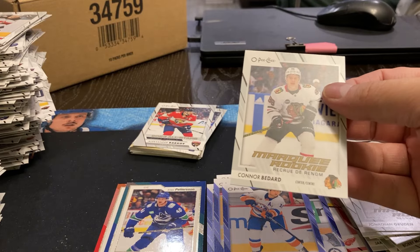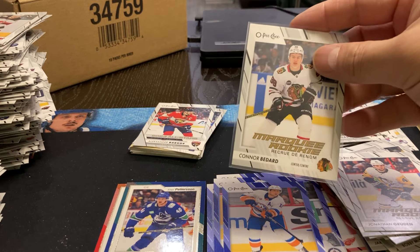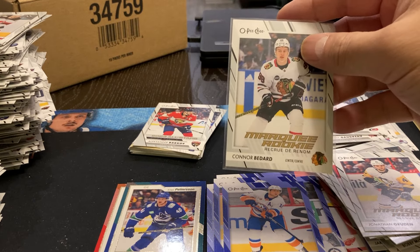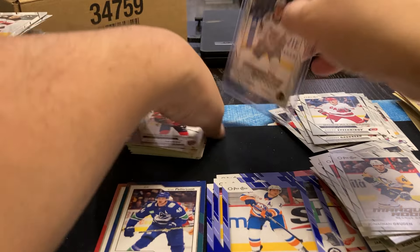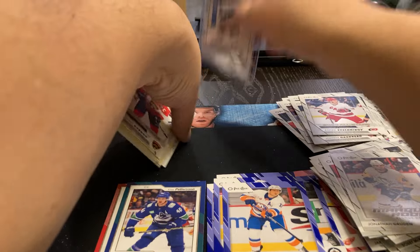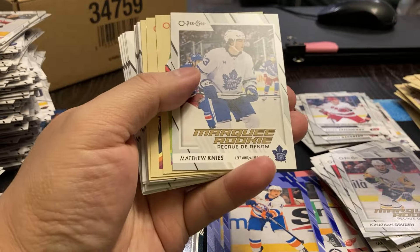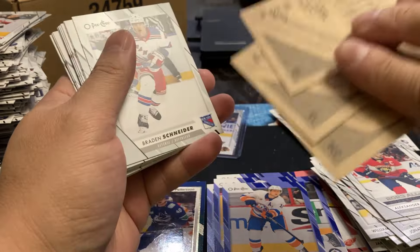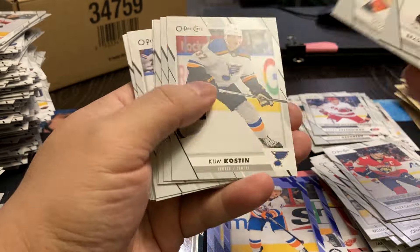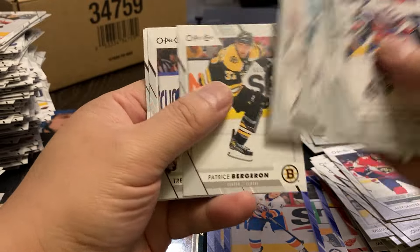We did it! Last pack mojo. Kind of saw the name Connor there and I'm like, it might not be him. But basically he'll pay for half of this anyways. Got that, Barkoff, Matthew Nyes, and we've got Martinuk, Pavelski, and Kopitar. Well, it was the last pack mojo — I will take it.